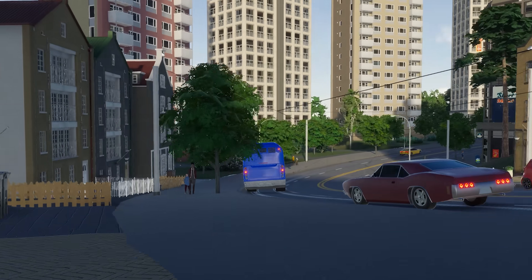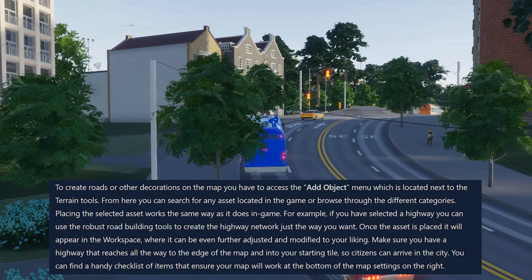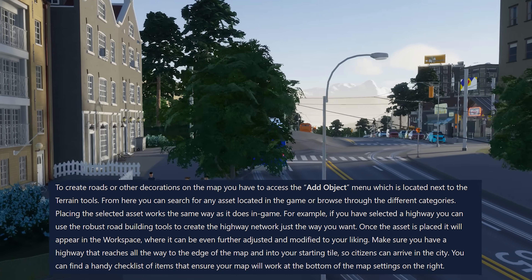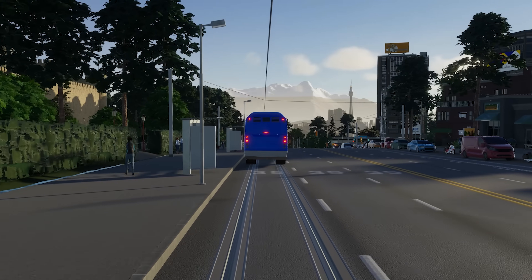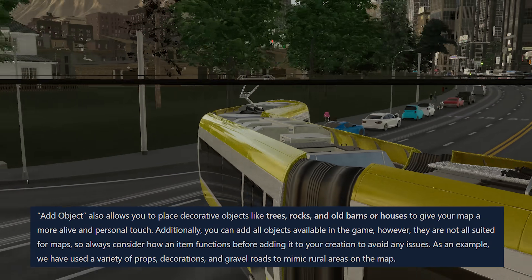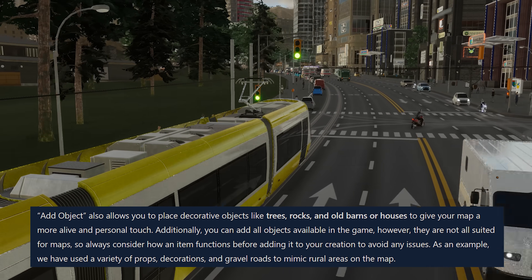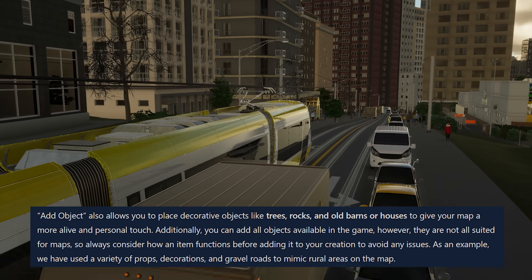Finally, they talk about the add object settings, specifically for creating roads or other decorations on the map — like linking your infrastructure to outside connections in terms of roads. The add object tool also allows us to place different decorative things like trees, rocks, old barns or houses to give that map a little bit more of a flair. And that's all on the topic of the map editor.